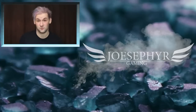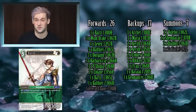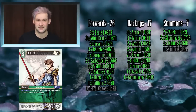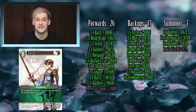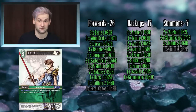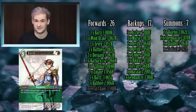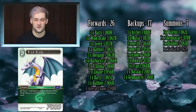Here is the mono wind list. We're going to jump in with the forwards first. One of the stars of this deck is Bartz — hero Bartz from Opus 1. I said that Bartz was a card to look out for, and in a mono wind deck his EX burst and his come-into-play effect do so much. He's essentially late game a free 9k guy, which is really strong in conjunction with units like Ishtola and Balthier. We're running three copies.